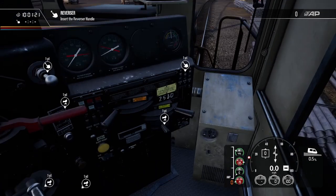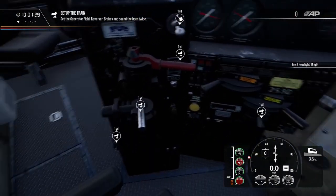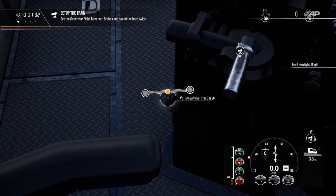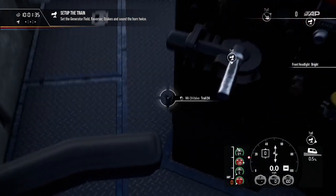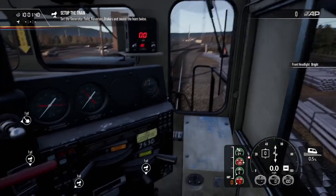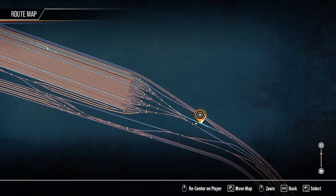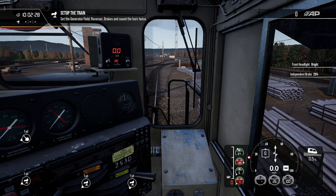First things first: reverser handle in, headlights on bright. Let's go ahead and throw the fuel generator on, set that to trail — wrong way, lead or dead — there we go, should be set. Let's take a look where we're going. Switches are set, the train we're connecting to is up here. Let's go ahead and release the independent, throw this in forward, release the air brakes, two honks of the horn.